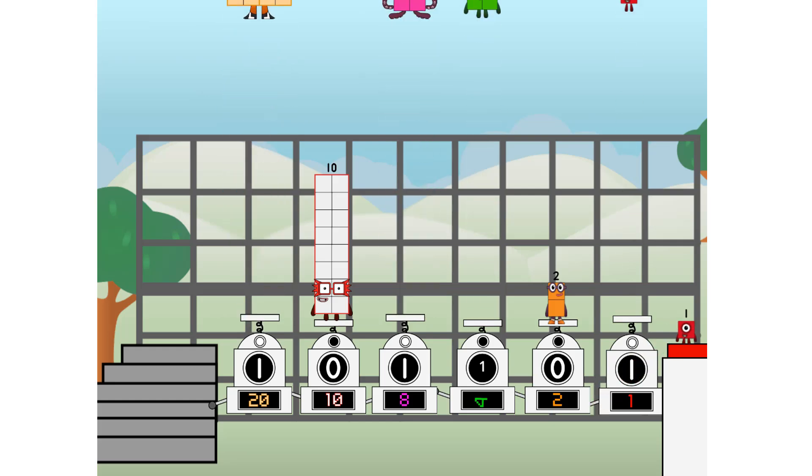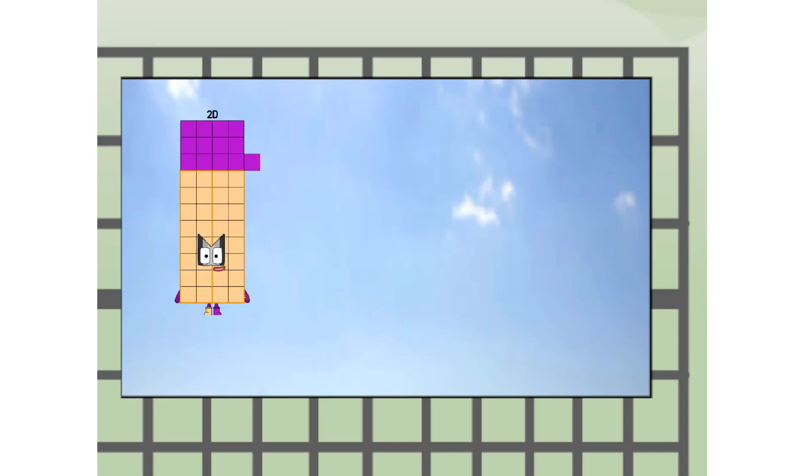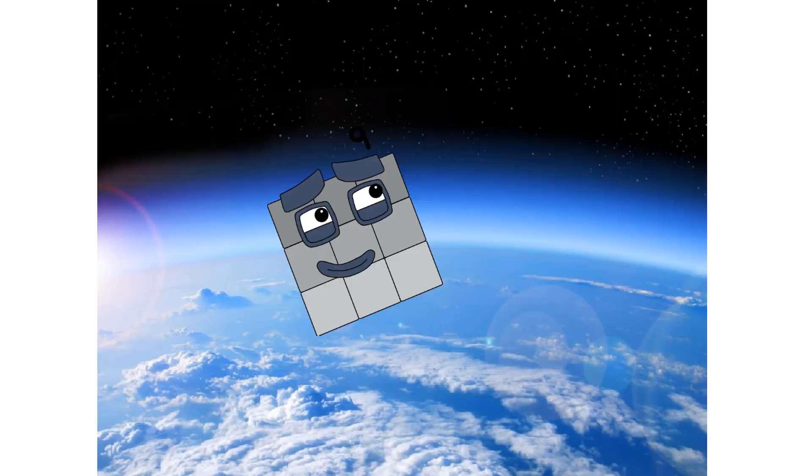Twenty — way up high! Amazing. But not a square. Wait and see — we're two squares. Hup! The edge of space — nearly there.